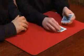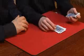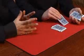Now pick up the cards as spectator number two and deal down to your even number. Take the card that lands on your number, take a look at it, and pop it away somewhere, then drop the deck on top.